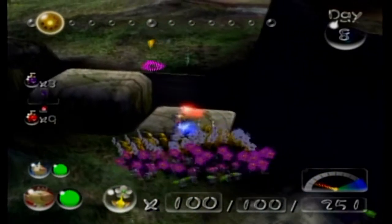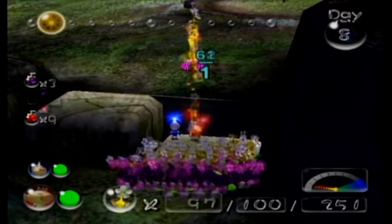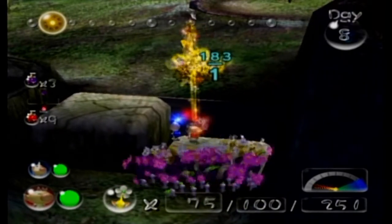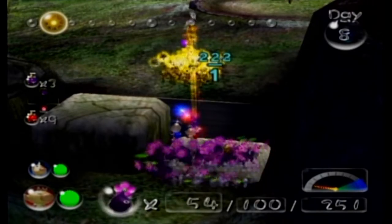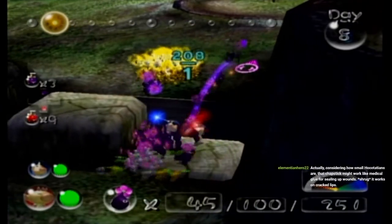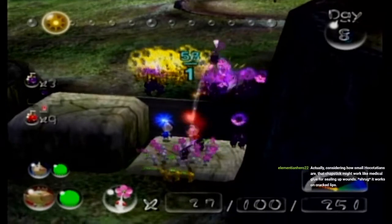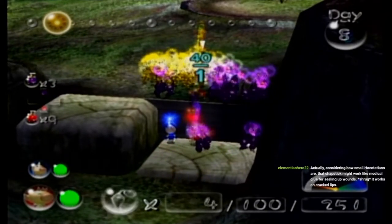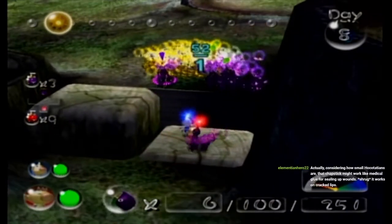Start with the Yellow Pikmin because we can throw them the furthest — we're definitely going to want to throw them the furthest. Purple Pikmin can be a little annoying to get up here.